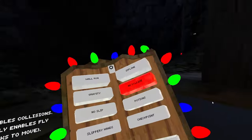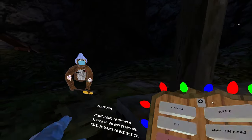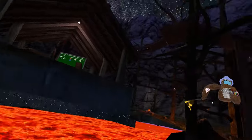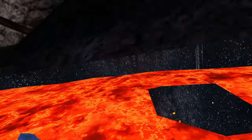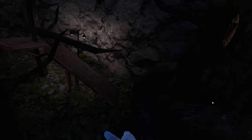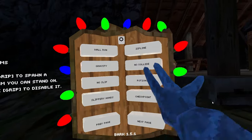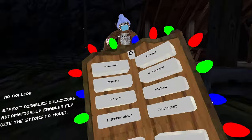No collide — here's the thing about no collide. It automatically turns on fly, so you can fly around and no-clip. I don't really like that, so I turn on platforms and turn off fly, then I can no-clip with platforms. I can just go inside a stump — I'm in caves, now I'm outside the stump. It's really fun to mess around with. When you turn it off, you spawn right back where you were when you first turned it on.